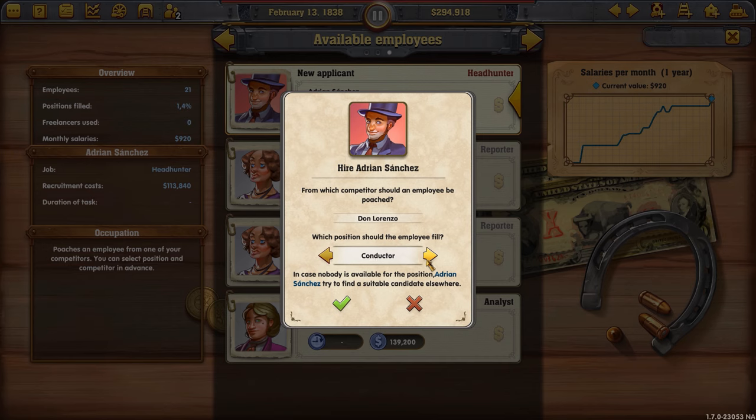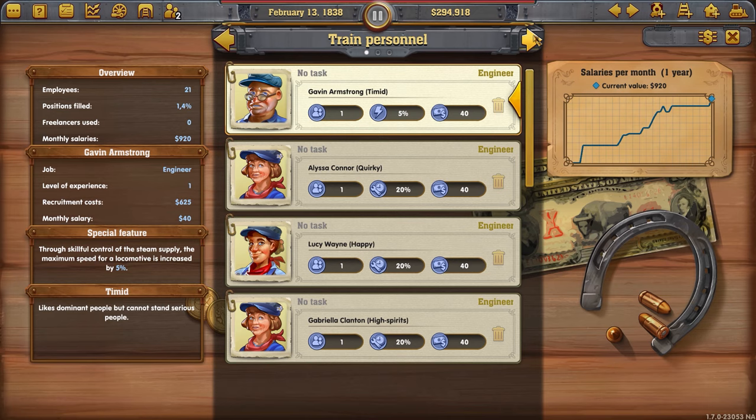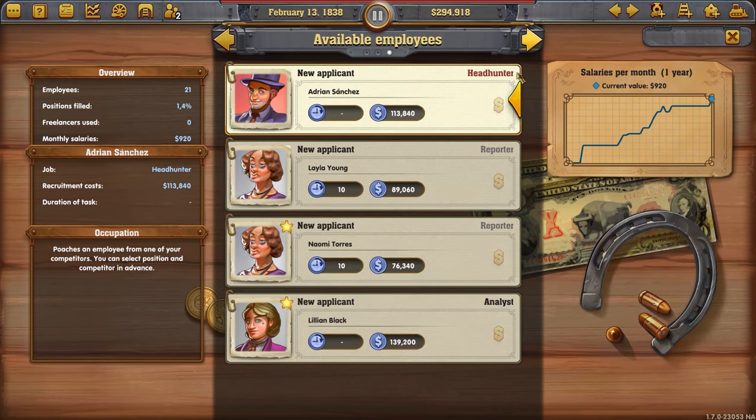I don't know if that's a bug — I should be able to get the surveyor back. Hmm, weird. So what don't I have? A stationmaster, I guess.